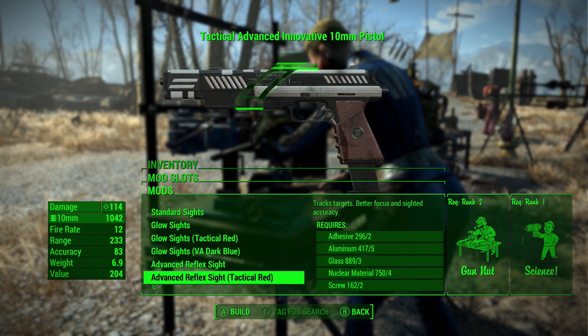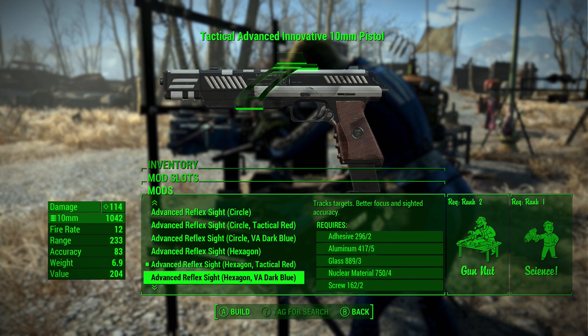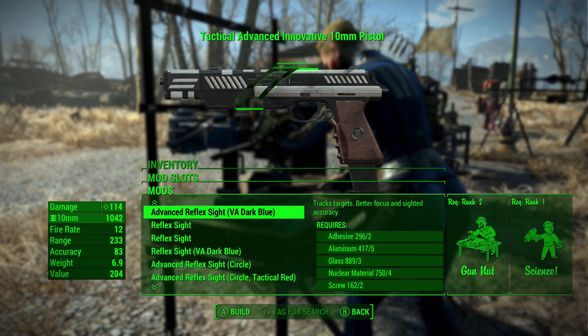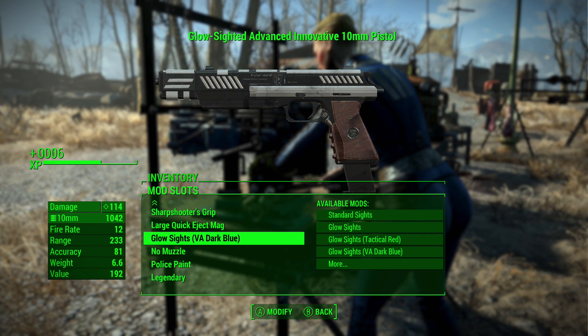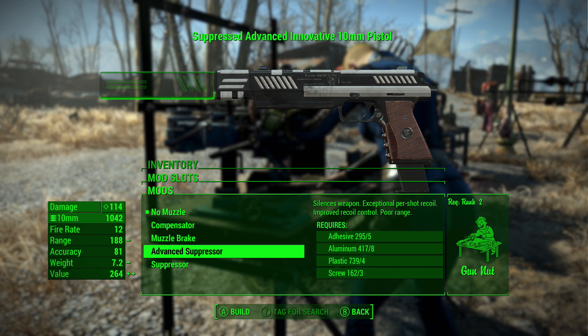There's a tactical reflex sight, and a couple of advanced reflex sights that might be the same. Currently I have the advanced reflex set hexagon tactical red. You can also get all the way down to a recon scope, just like the base game 10 millimeter pistol. You can also put on a compensator, muzzle brake, advanced suppressor, or suppressor — the regular suppressor is a round shape and the advanced suppressor is more of a blocky rectangular shape.